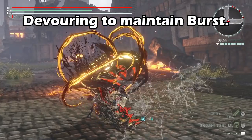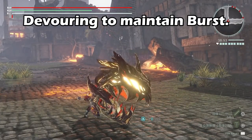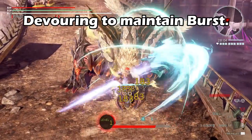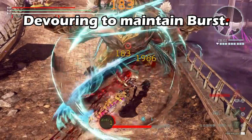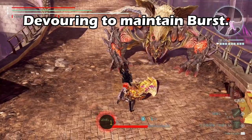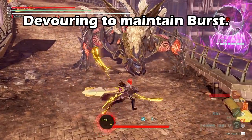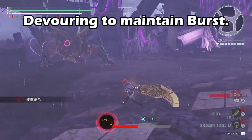The first and most fundamental way to keep burst is through devouring. There are three different kinds of devours: charge devour, quick devour, and air devour. The charge devour is done by holding down Triangle on the ground. It has a very slow startup time and a long recovery — it's very unsafe — but it grants you a full burst gauge in return.